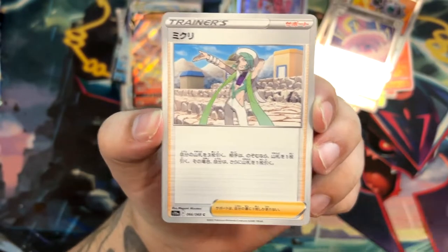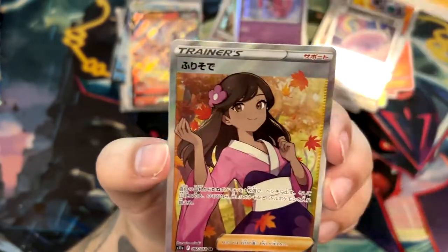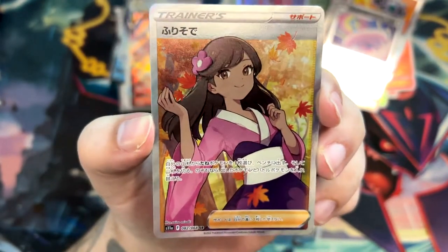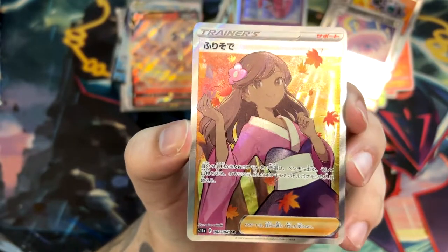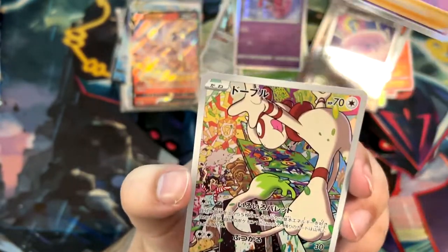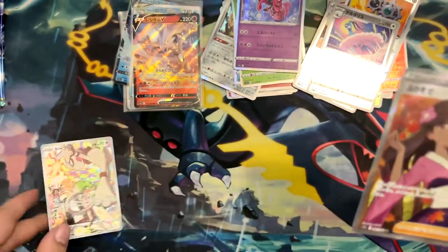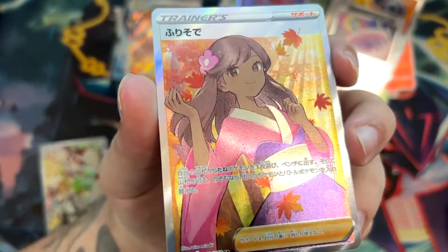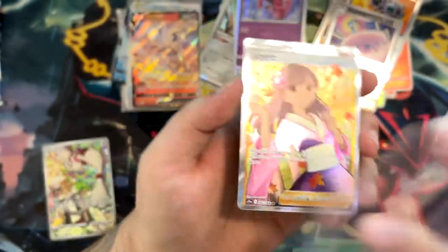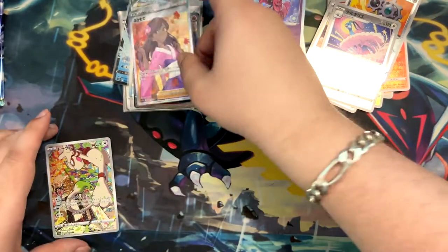Oh, we've got Wallace! Wallace also has a Full Art in this set. They are so — at this point it's just taunting me. Oh yo! It's not Serena — it's Furisode Girl, I think is the name. But hey, we got a Full Art Trainer! I'm not complaining — I love Trainer cards, I love Full Art Trainer cards. They're like my favorite. And another Trainer Gallery card — it's Smeargle! Yo! Let's just check this one out up close. This is cool. It's not the Serena, but hey, we've pulled the Waifu — what else can you wish for?